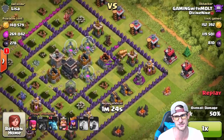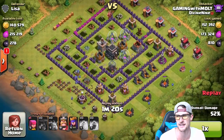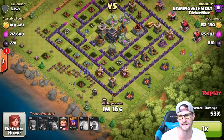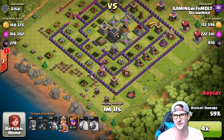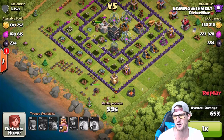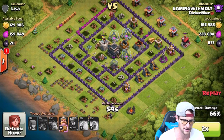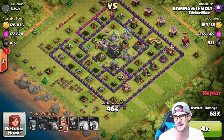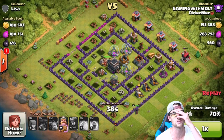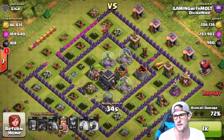Our loons take out that mortar and that's the end of them. We've got a minute and 23 seconds left, already got one star. Since I'm still pushing I want to try and get to that town hall. I drop my king off at the top — he's heading in — and we drop the rest of our minions, taking out those army camps and the archer tower. Fast forwarding: the king's in the middle doing work, the queen is running around taking out all that loot.